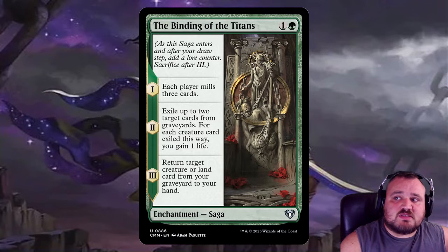Binding of the Titans is also a saga. Step one: each player mills three cards. Step two: you can exile cards from opponents' graveyards, and if it's a creature, you gain a life. Step three: you can return a creature card or a land card from a graveyard to your hand.